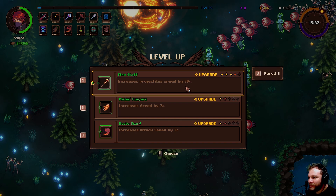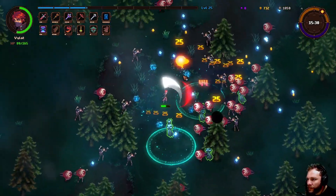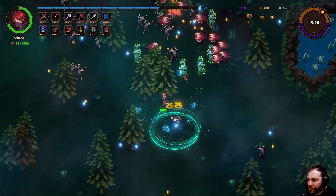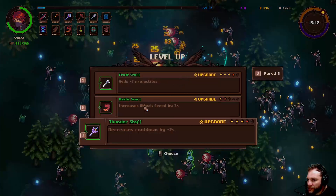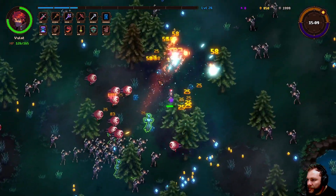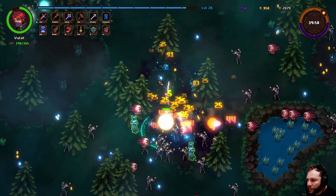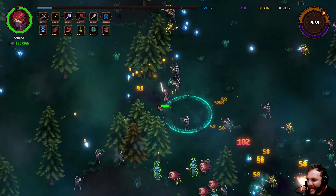Increase the projectile speed — doesn't seem like a great upgrade but hopefully the next one. Oh, he can re-roll — I think I saw there's been a little update already. The book definitely seems amazing for farming experience. Then it's going to go away and I'm in big trouble. Increased damage by 38 percent — I think that's a lot.